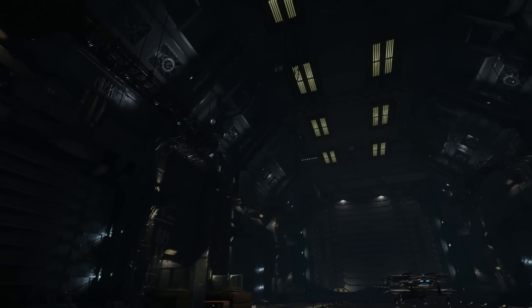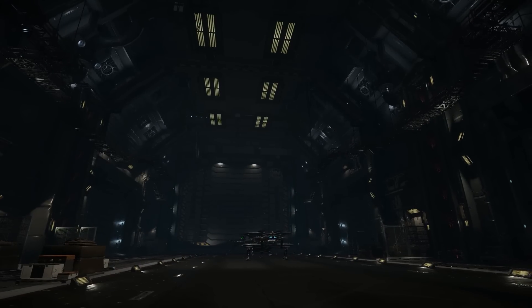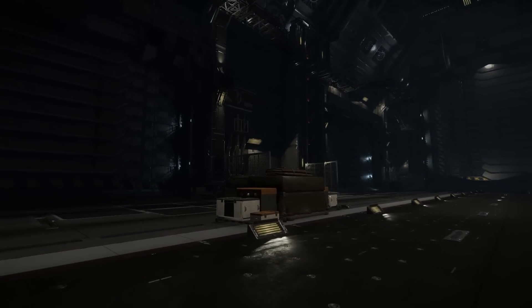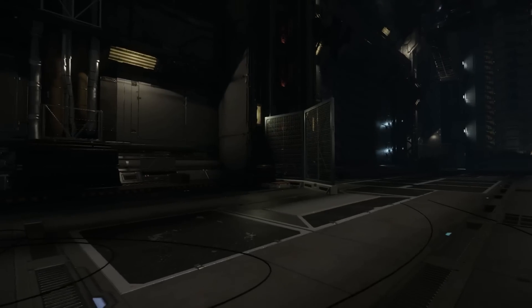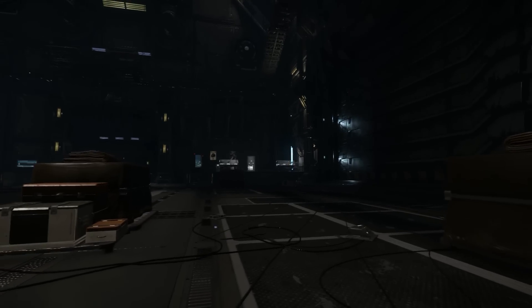They've updated the lighting in the Southland hangar quite considerably — it does look a lot better now. It looks so much clearer, a little brighter. They've also added some sort of cargo storage things, as well as a little area to sort of coordinate and make it a bit more organised. But it does look nice.